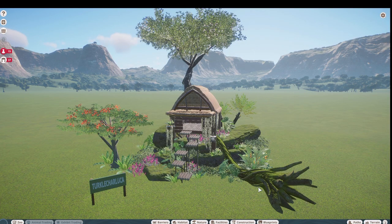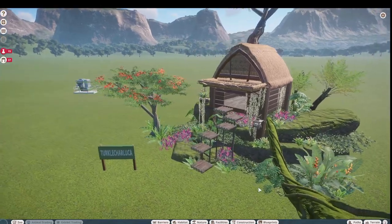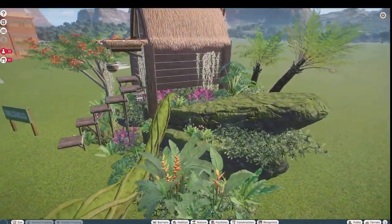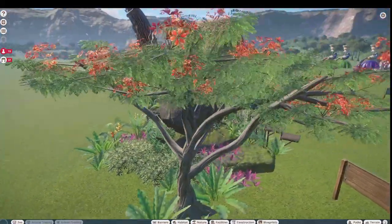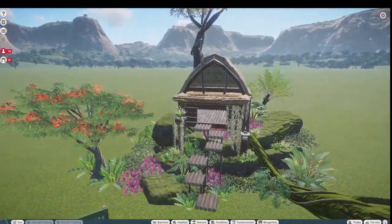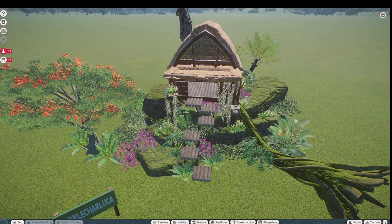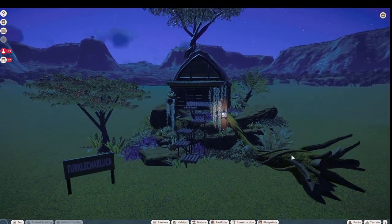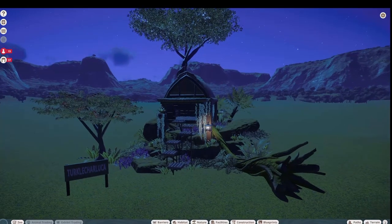Our next piece was made by Turkle Charluca and they call this the 'Climbable Rainforest Hut.' This again would be great in just about any habitat. Look at all this climbing area — you can put in bedding up there for them. What a wonderful piece! There's a perfect mix of colors here. Let's take a look at this at night — we have one little lantern out here lighting up the area. Thank you so much Turkle Charluca for posting on the Steam Workshop — your name is quite a tongue twister! Beautiful piece.